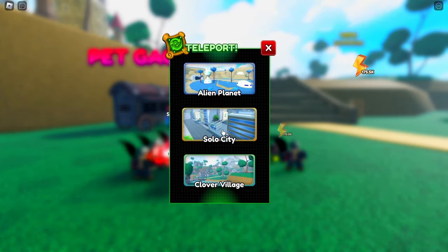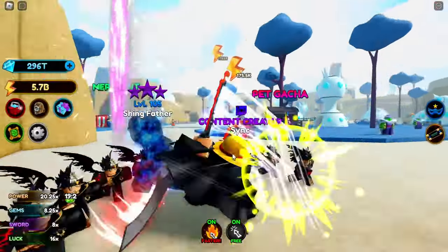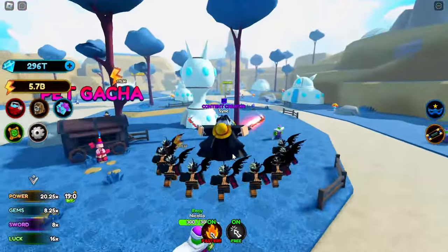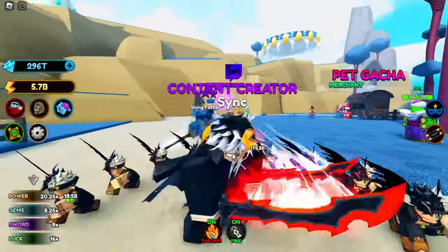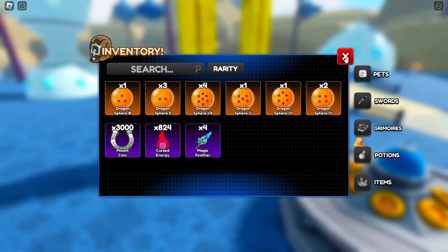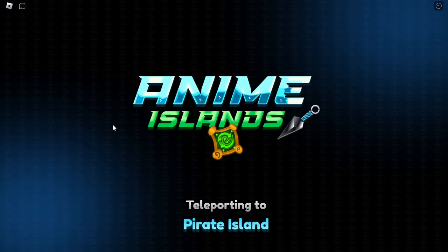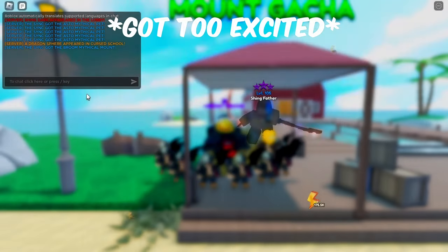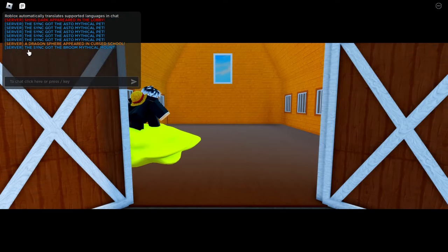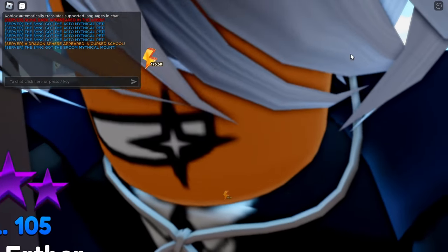Now we can come back to Alien Planet and this time get a full 3,000 mount coins, and hopefully pray that we get the broom. There we go — we got 3,000 more coins. I'll spend all of these and see you in a bit. Finally, there we go! It also shows in chat — I don't know why it says 'Sing' but it's pretty cool — it says 'Sing got the Broom mythical mount.'